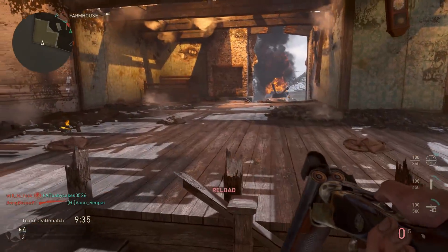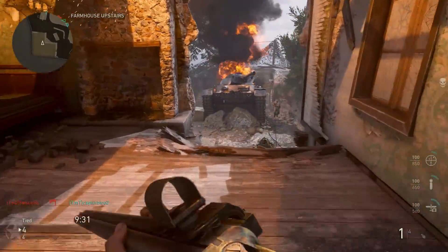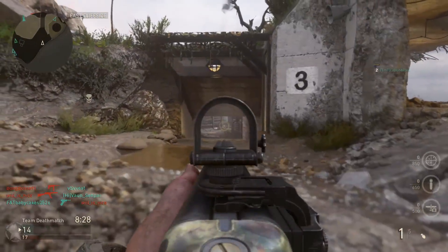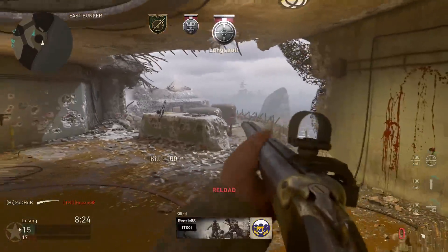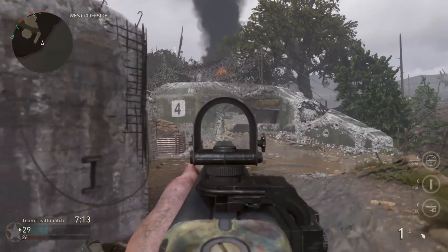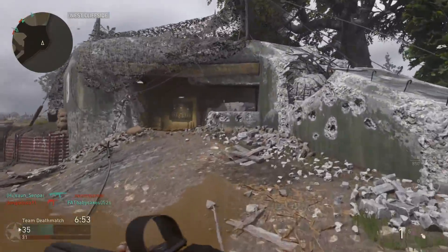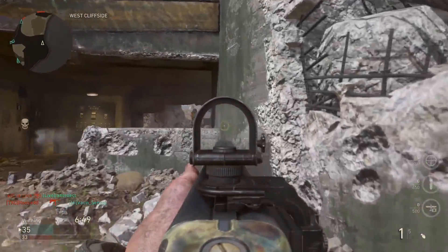If you rank shotguns up to maximum level in Call of Duty World War II, you get what they call the rifle-bullet attachment, which is basically a shotgun slug round. It is a one-shot kill to the chest at any range, as far as we can tell. Everything we've seen seems to indicate that it is a one-shot kill to the chest and head at any range, which basically makes it a sniper rifle.